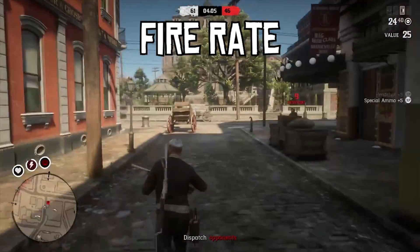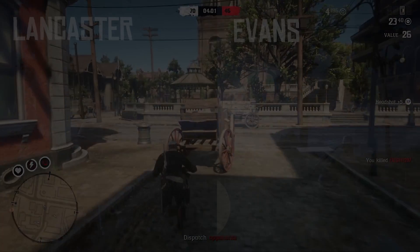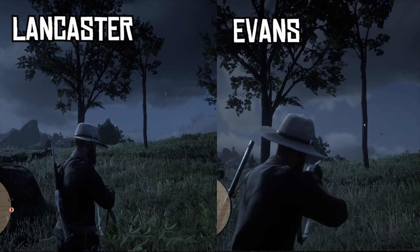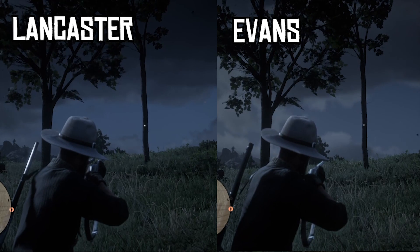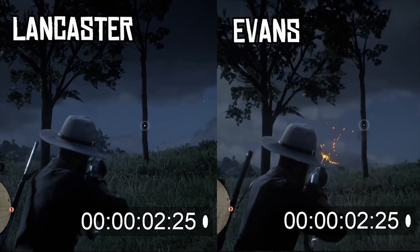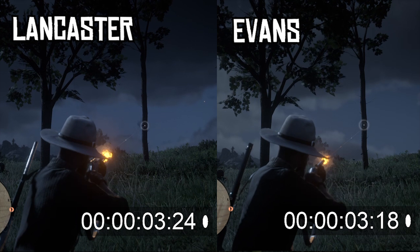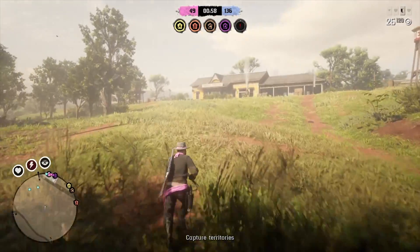Fire rate. Similar to the way the varmint rifle can empty all its rounds very quickly, the fire rate of the Evans Repeater is also very high. Here is a side-by-side comparison of the Evans versus the Lancaster. From the moment of the very first shot to the moment of the fifth shot, you'll see the timings for each of these guns — the Evans definitely beats the Lancaster here. Both guns were clean at the time of recording this test, and both repeaters use the same ammunition, so there's no difference there.